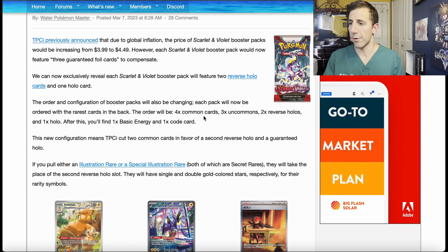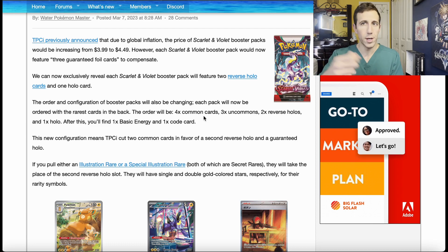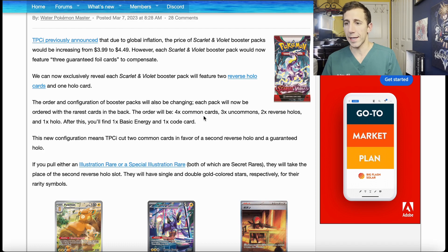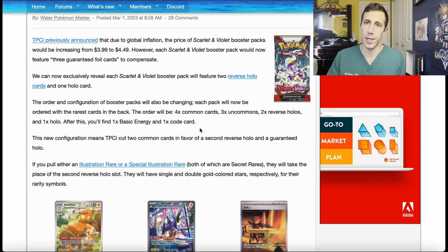You can just take out the code card and the basic energy from the back, and then the cards that you want are at the very end. I'm pretty sure that's how Yu-Gi-Oh is — I have not opened packs in a while, but I'm pretty sure that's how it already is. So that just makes it more exciting and you don't need to do like the four-in-the-front thing if they ever change it. I like this.